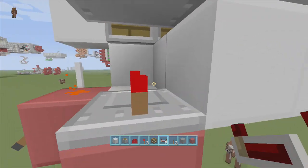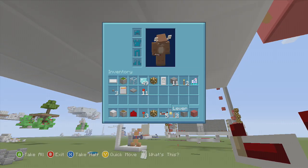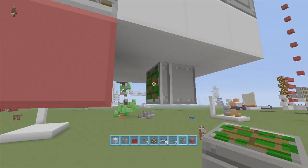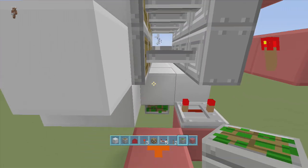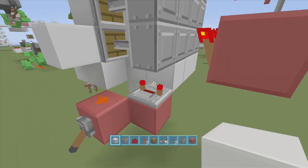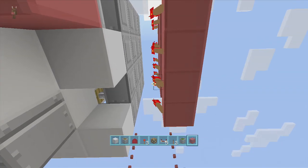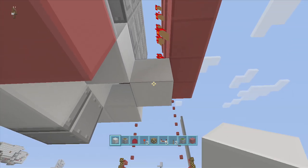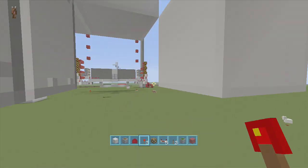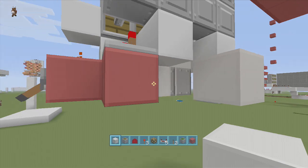Come down underneath it — right where this middle block is, between the two. We're also going to need sticky pistons for this — I forgot to mention that. Come over a block and put a sticky piston right here. Where this middle block is, delete it and put it on the sticky piston. Then where the one torch is right here, delete this block, come down a block, put dust on top of it, and put a torch here. Make sure that block is on the sticky piston.